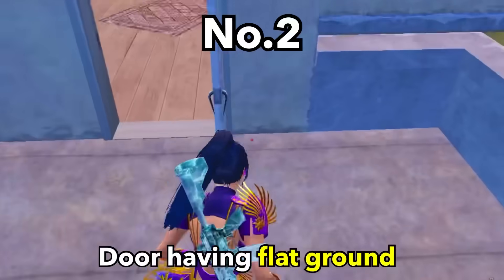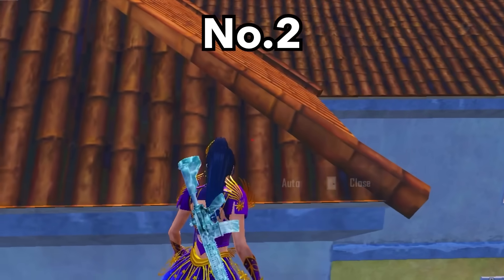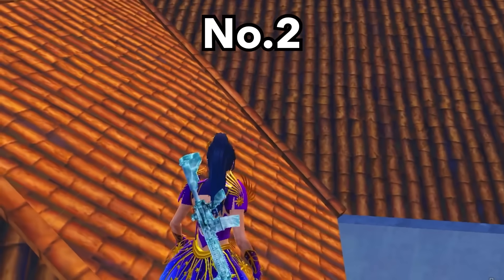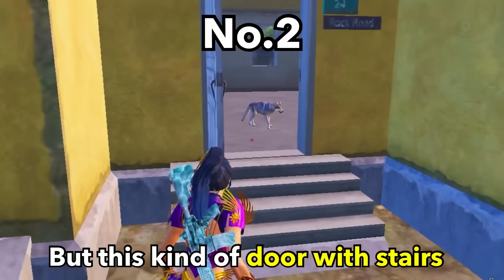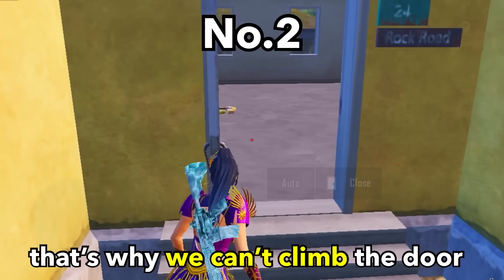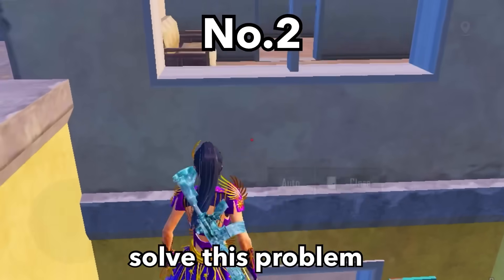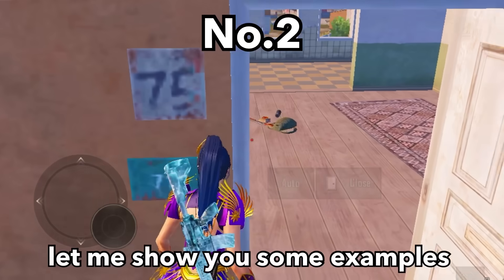Let me explain. A door with flat ground like this can be easily climbed. But a door with stairs is different because there is a height difference, which is why we can't normally climb it. However, a backward jump can perfectly solve this problem — just jump like this.